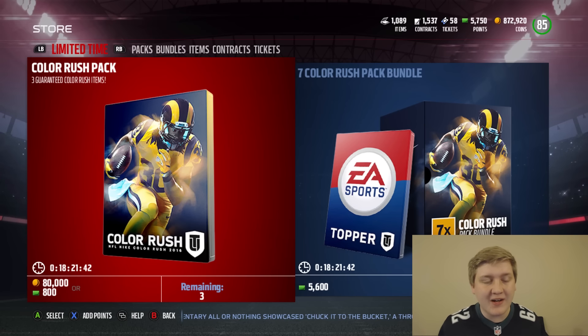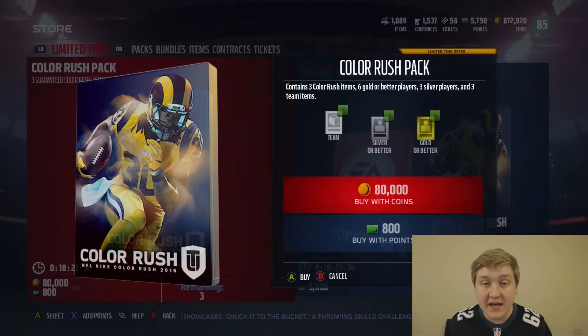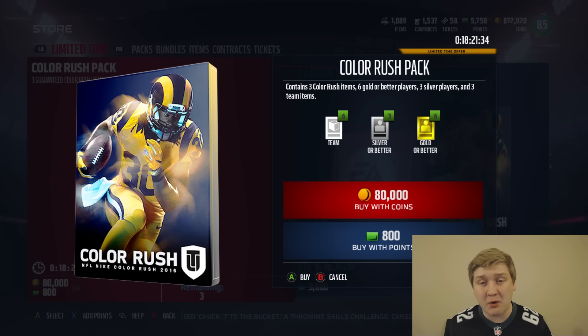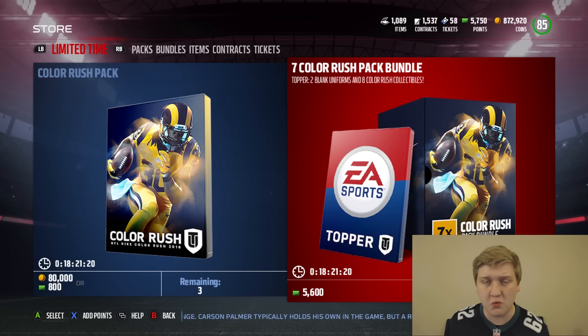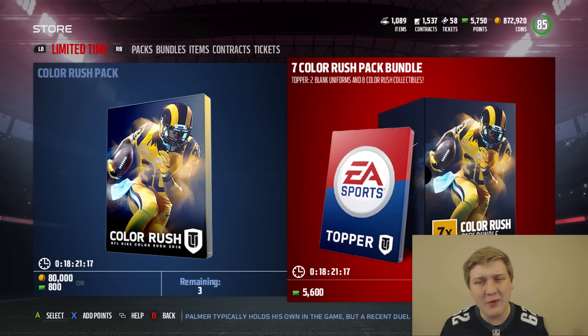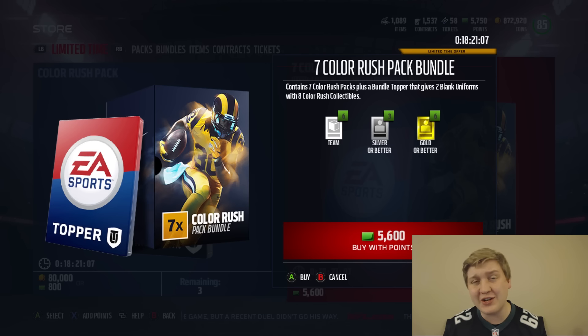Before we get into the Color Rush stuff, I want to show you the new packs available — the Color Rush pack. Three guaranteed Color Rush items, six gold or better players, three silver players, and three team items. I like this bundle, especially if you're trying to go for the Color Rush uniforms, which I personally am. Maybe even to get Todd Gurley, if I figure it's worth it. We're going to go ahead and do this bundle. There are also more sets for elite players if you do eight of the uniform sets — I'll show those at the end of the video.